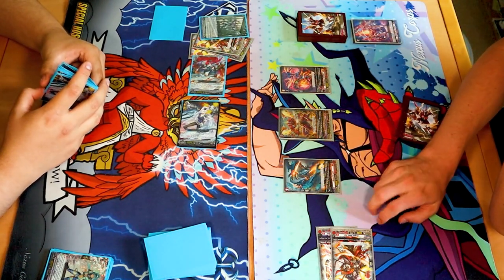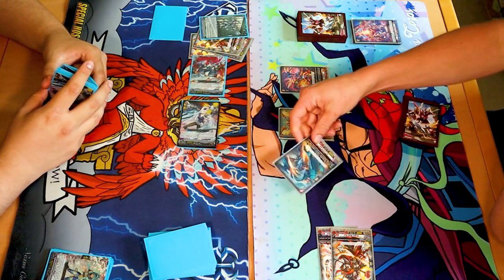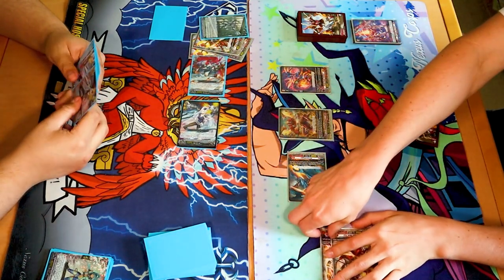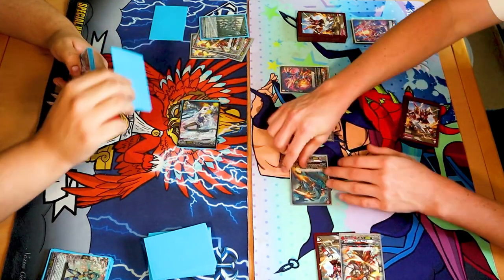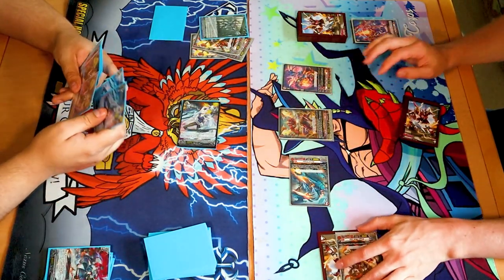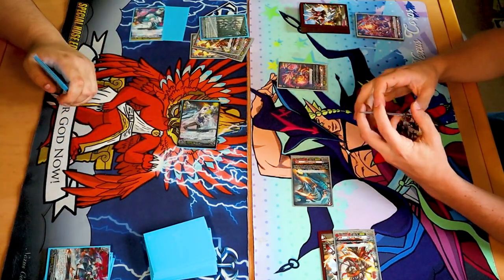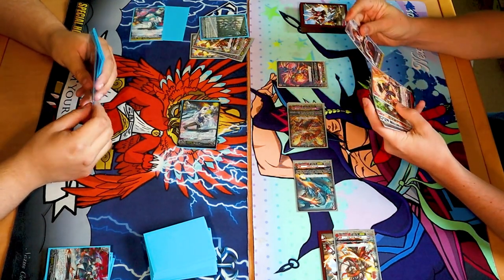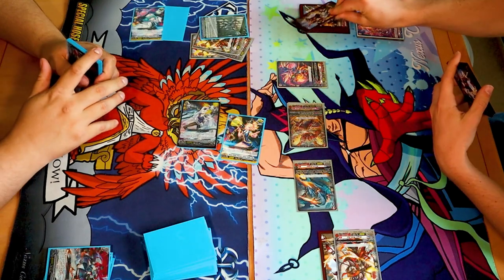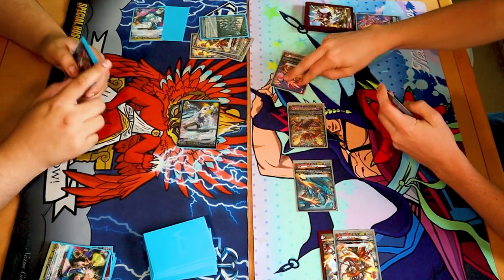First I'll go Berserk Dragon. Since I have an Overlord vanguard, it's at 15k. Attack your vanguard for 15. Skill — counterblast one, retire one of your grade two or less rear guards. So 15. Take it. Plus 10k and I don't heal. Awesome. So you're at 23. This is 18 to your vanguard. Wanna pass? No pass — it's only one drive check. Drive trigger powered into Nihalum. 35, two crit.